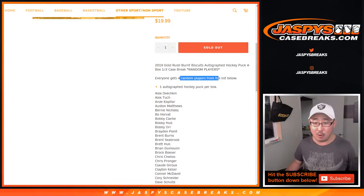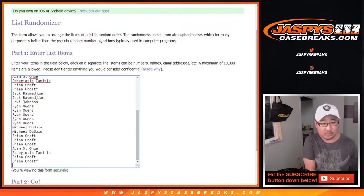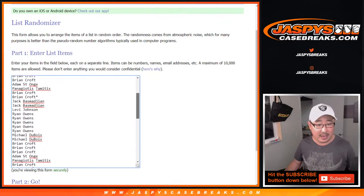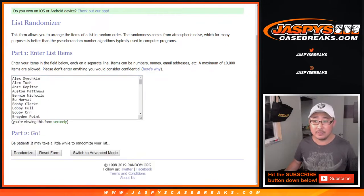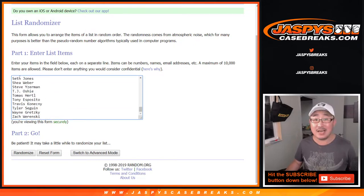One spot gets you four random players from this list below. So let's quadruple up that list — one, two, three, four. So you'll see Brian Croft's last spot mojo star one, two, three, and four times. And there's all the players right there, 68 total on this list.